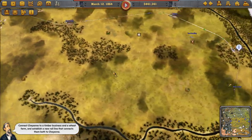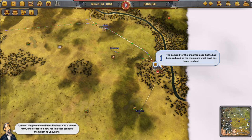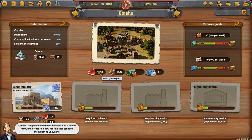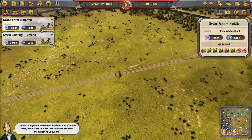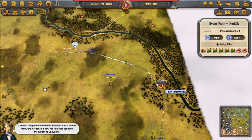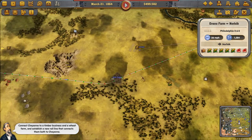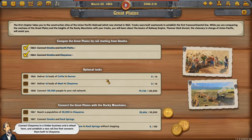Let's try to build a bit simpler and walk through the mechanics. Looking at Omaha — meat is produced there and it is being freighted to Norfolk. We have the ideal setup with meat and beer, so I think it's time to move on.